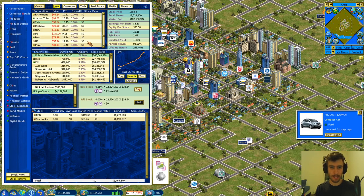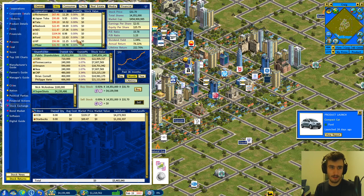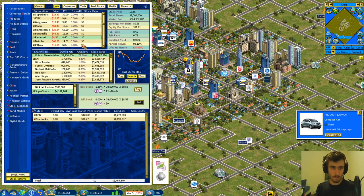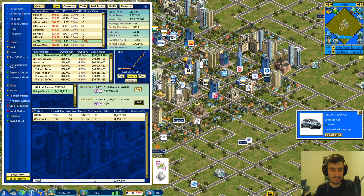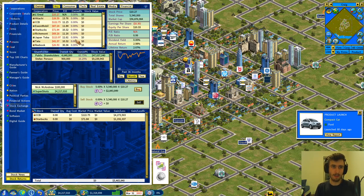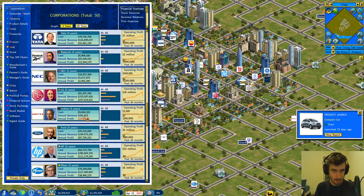Again, we're going to try to play the market and then purchase another unit, because the land value appreciation especially early game is something we want to take advantage of. A lot of these stocks are shooting up like rockets after their IPO so we have to be careful. Looking at Panasonic, CCB is really taking off — that's too bad. Some massive returns — L'Oreal is kind of flat. That could be a nice value play. I don't actually know what they specialize in.